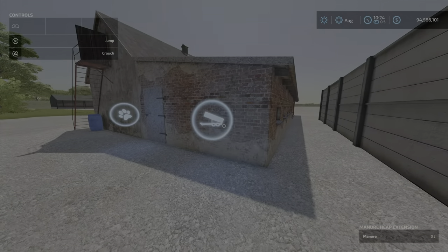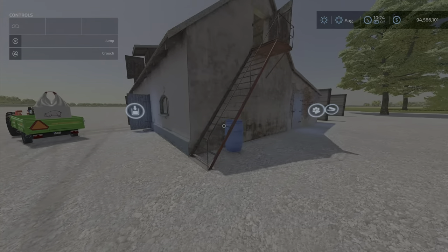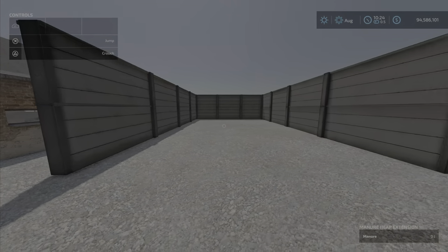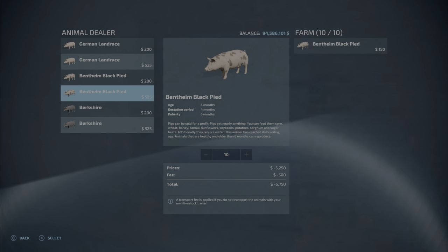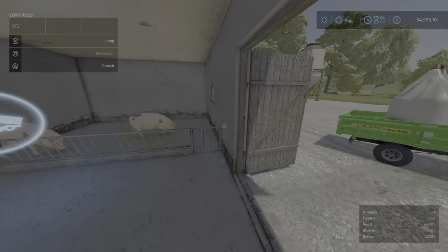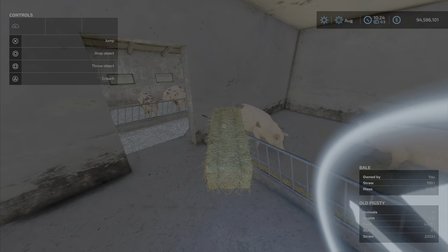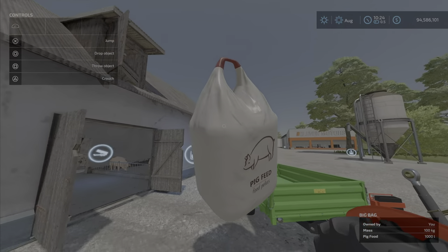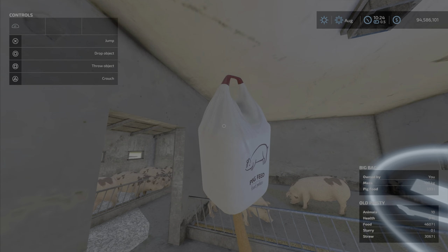There's an icon out here — it looks like another fill spot. I didn't set the manure, but the manure heap is okay. Here's the animal dialogue and the door opens. You can see there is a trigger inside here where you can take bales. It accepts bales — straw bales — and you also have pig feed like so.